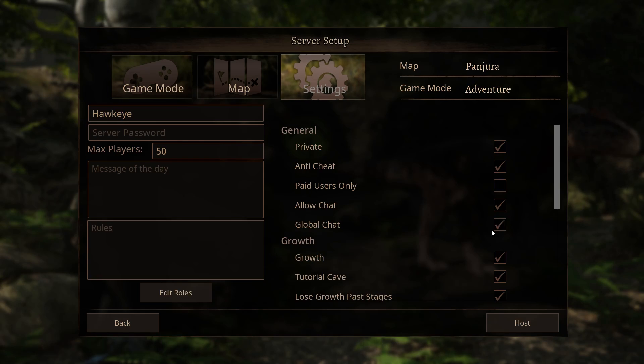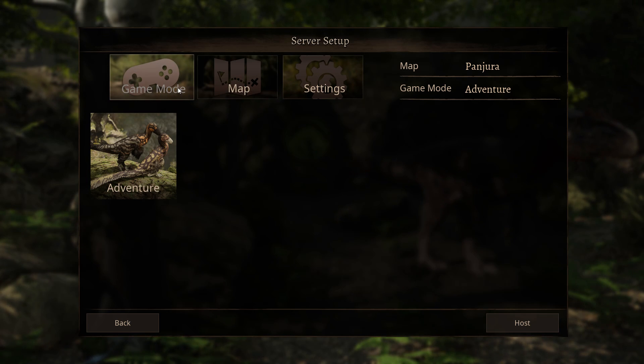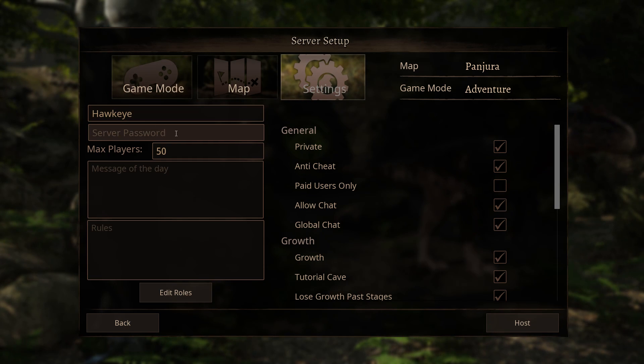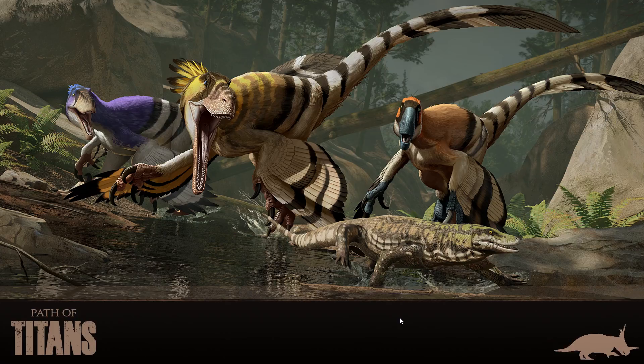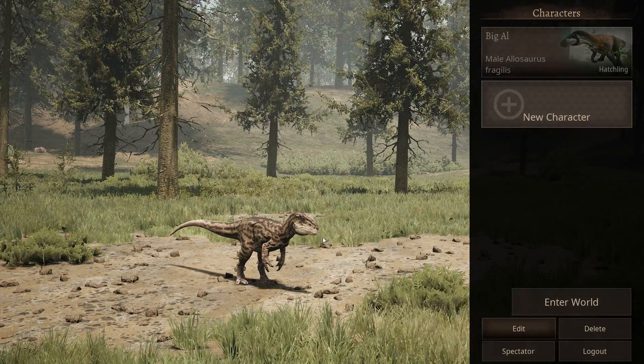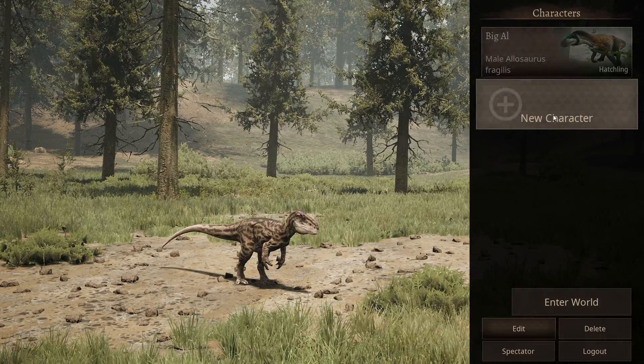Well, let's just jump in and check it out. Looks like we've got different game modes and different maps - we only have one map to start with because this is fairly new. There's an adventure map and settings. We don't need to do all this because I don't think anybody's really going to try to jump in and play with me. Let's go ahead and host.